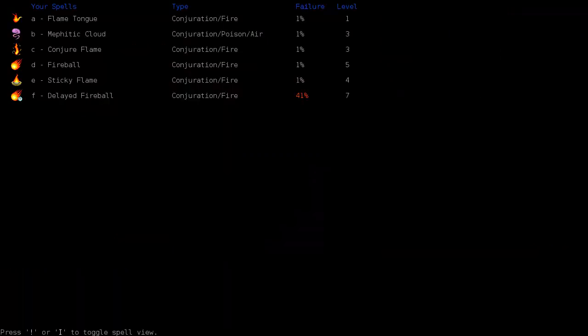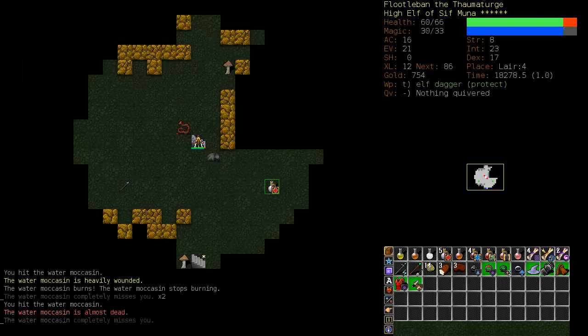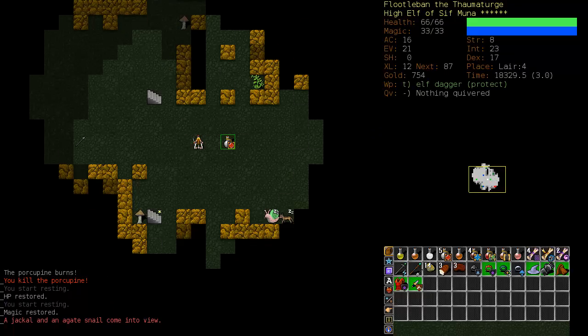We're right next to a Water Moccasin. Let's Sticky Flame him and hit him with our sword. There we go. Sticky Flame made short work of both of them.